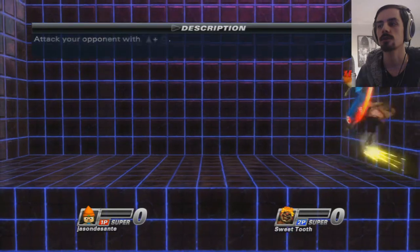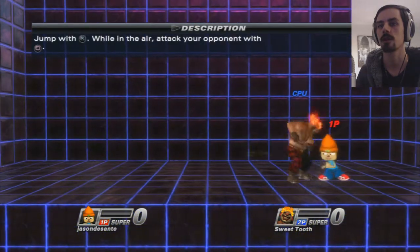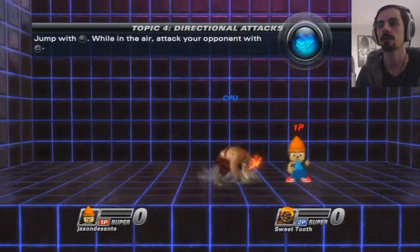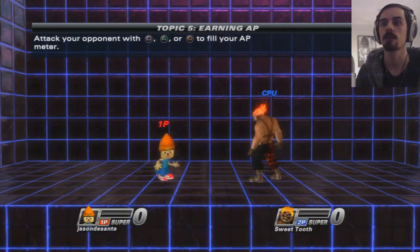Attack your opponent with up and square. Down and square. Right and square. Square. Jump with X while in the air, attack your opponent with square. Hitting opponents with attacks builds up your AP meter. Spend AP on super attacks to kill your opponents. This is the funniest thing about this game — building up the AP meter and then spending AP on super attacks to kill your opponents. Fill up your AP meter.